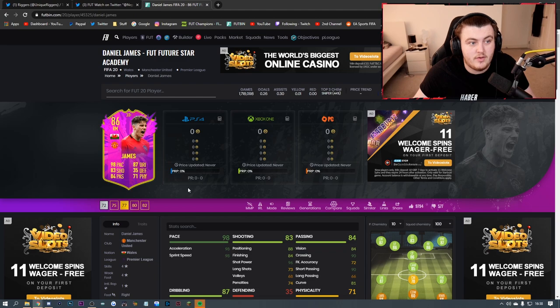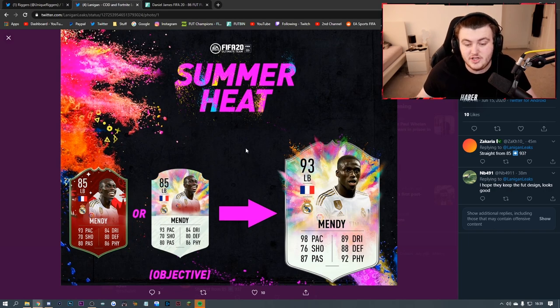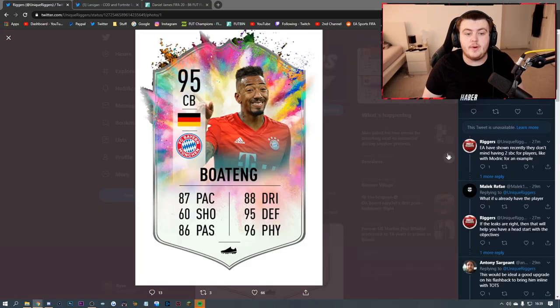I think they'll probably end up doing something very similar. A FIFA YouTuber by the name of Lanigan actually created a nice concept image of what he thinks it's going to look like. I would be very happy with his 93-rated Ferland Mendy card - that would be absolutely incredible. And I'm hoping that EA just give massive boosts to already released cards.